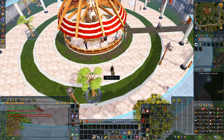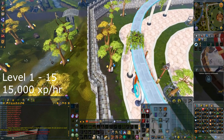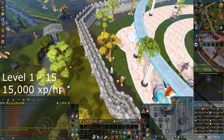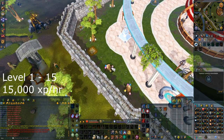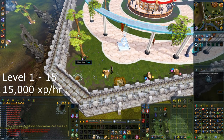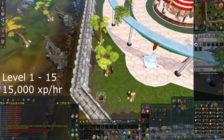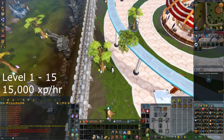At level 1 you must cut regular logs. A good place is the Grand Exchange, where you go around the edge from tree to tree, and when your inventory is full you quickly run to the bank. You'll be doing this up to level 15 and it should take approximately 10 minutes.